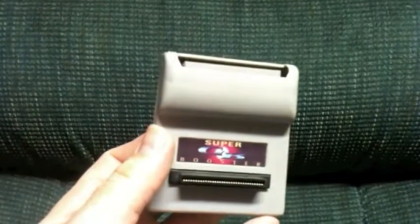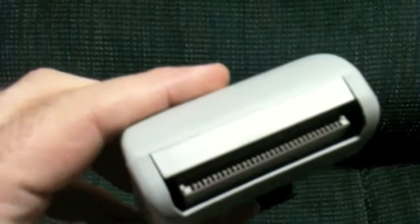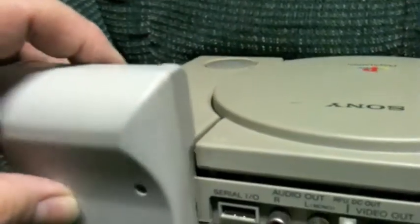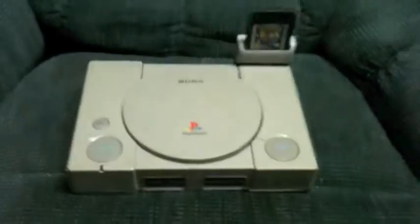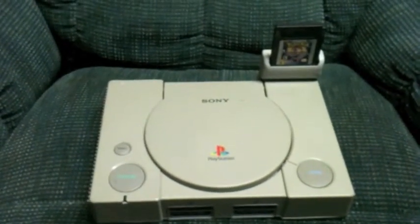The most useless thing in my collection is this. This is the Super GB Booster — that's all it is, this little hunk of plastic. It's got the plug right there, it's got the slot in the top. What you do with it is you find yourself a PS1 that still has the parallel port on it — good luck with that, finding one that works. Then you take this finely crafted piece of plastic, wiggle it around, slam it in there, and once it locks in place, you turn it around, take your Game Boy game, plug it in the top, and voila! You have turned your PlayStation, your added accessory, a TV, a couple miles of cable, into a Game Boy. Yay!